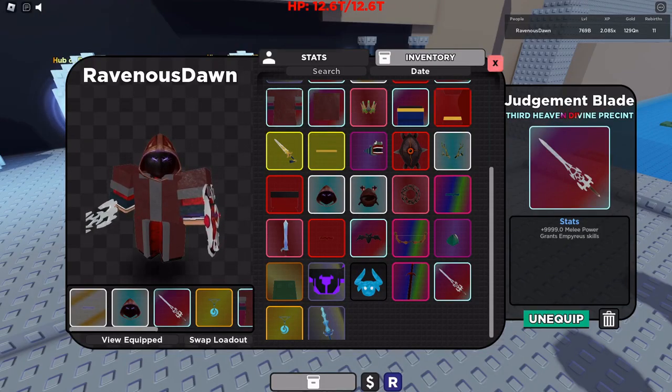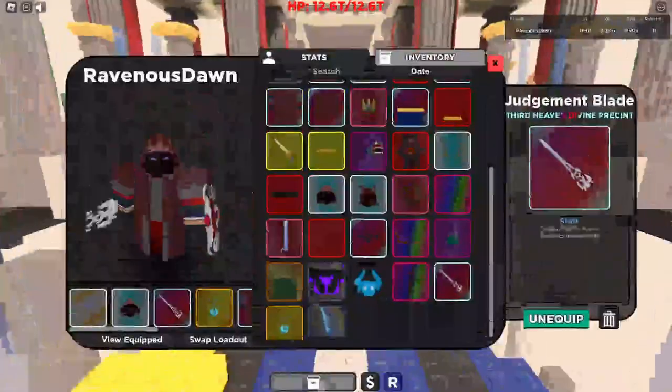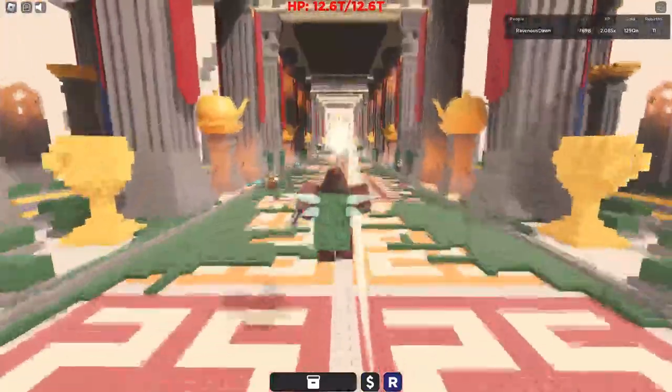To get the Judgment Blade, you go through the Rebirth 3 door and kill Dominus Imperius to get his sword.